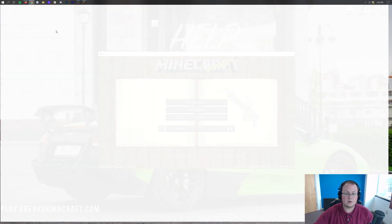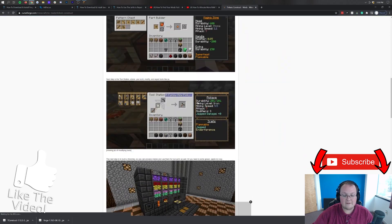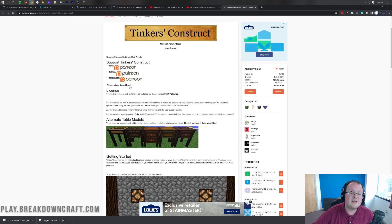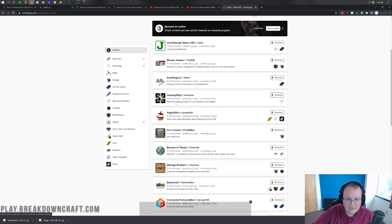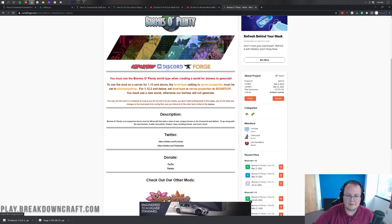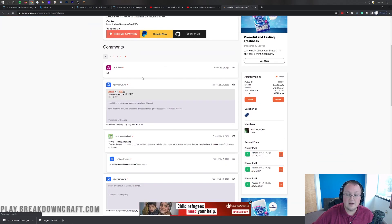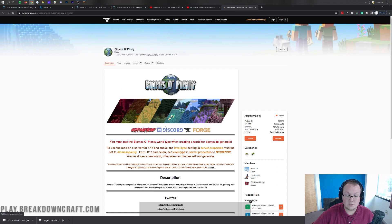You can do that by going to CurseForge, which is where most mods are hosted, and going to the description page. Most mods have comments at the bottom where you can sign up and post a comment to reach out to the mod creator. Others, like Biomes of Plenty, want you to reach out on their Discord. You can click on the Discord link right on their CurseForge page. So that's how you can report a bug to a mod author once you've determined which one has the bug.